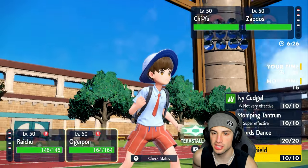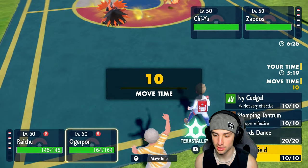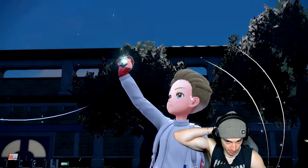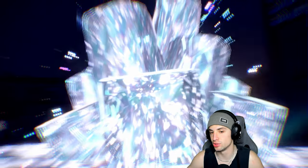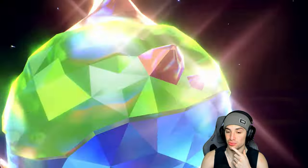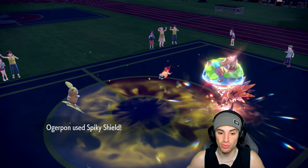I Spiky Shield and waste out the last turn of Tailwind. We'll probably see a Tera from Zapdos here. It goes to straight Ground type — that works really well for Ogre Pon! I can Spiky Shield up now. Zapdos should outspeed and use Stomping Tantrum to KO Raichu. Not in a bad position though since they don't have Miraidon.